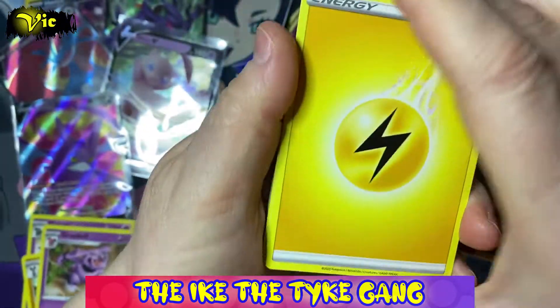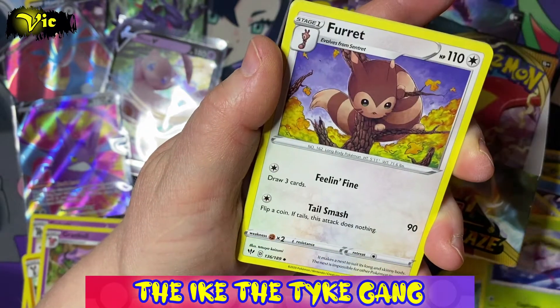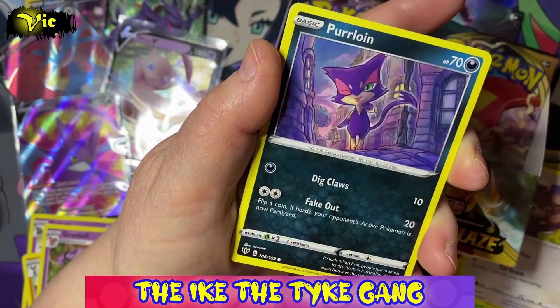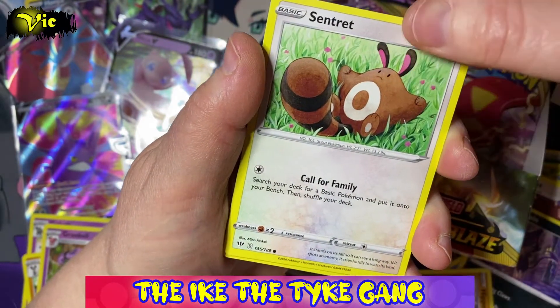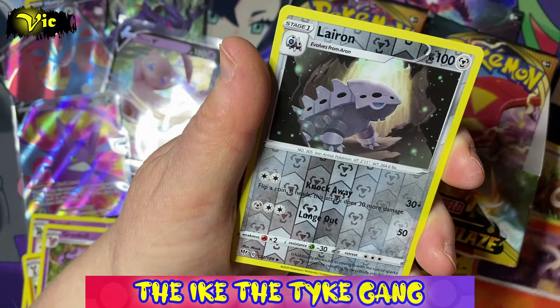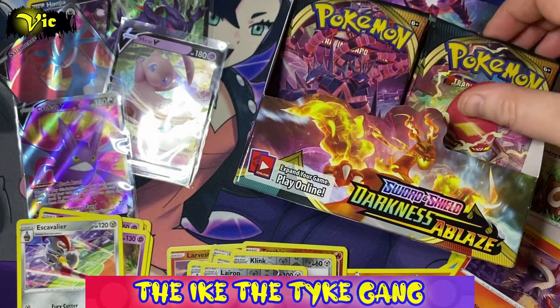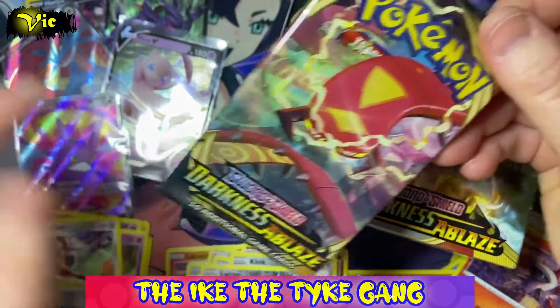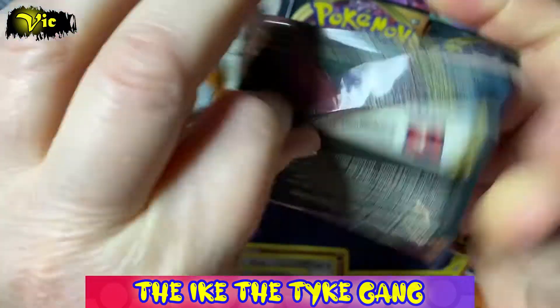It would be really nice to get some of those Charizards, especially the VMAX. Next pack: Bird Keeper, Steenee, Furfrou, Feebas, Purrloin, Hippopotas, Centiskorch, Larvesta, a Reverse Larvitar, and an Excalibur. A couple of packs without anything special, but we're still doing quite well.